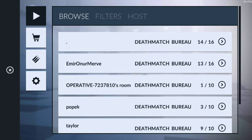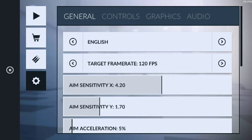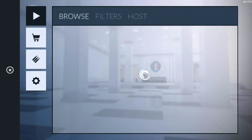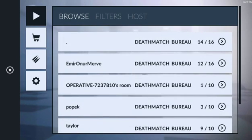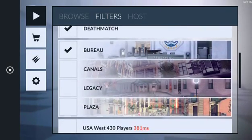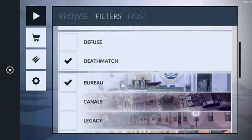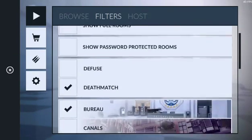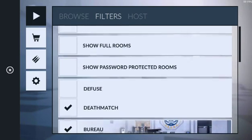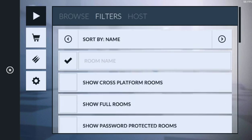You can also play this game on your iOS and Android devices. In multiplayer, there are four maps: Plaza, Legacy, Canals, and Bureau. I love Bureau, I don't know why. There are two game modes: Deathmatch and Diffuse. You can host your own game if you want.